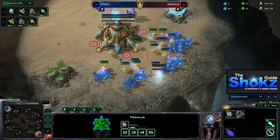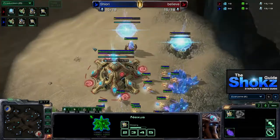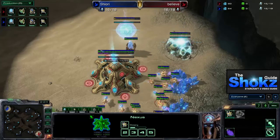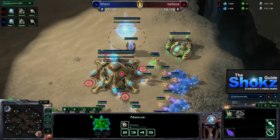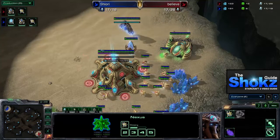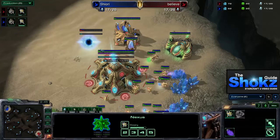Against Terran, the Cybernetics Core comes out quite early in a standard one-gate expand build. Against Protoss, many players are electing to go for Mothership Core expand builds off of a single gate and a robotics facility, which is very greedy by Wings of Liberty standards. Both players' gateways are finishing up and they're going to be putting down their Cybernetics Cores very soon.